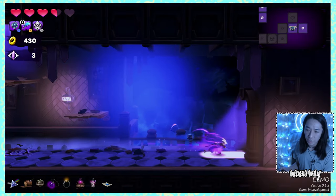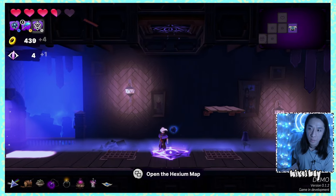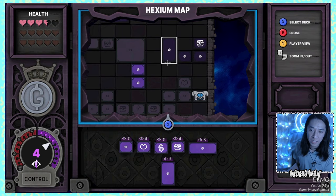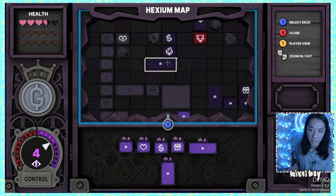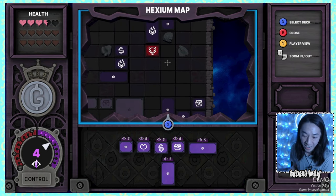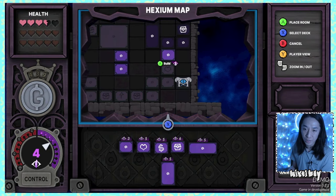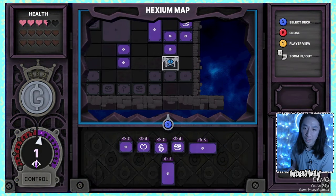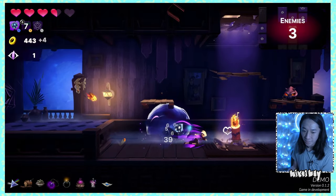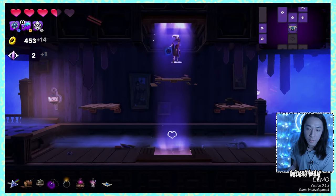Figuring out what to build — close call on health. Cleared another section, have four control. Spotted a shop nearby — I wonder if it sells control for money. I want this treasure box. The cheapest room is an arena room. A viewer mentioned they prefer this over anime right now — that's an amazing compliment.